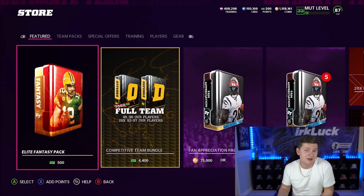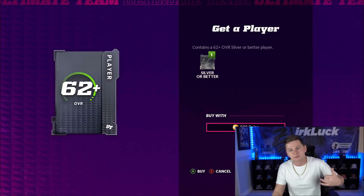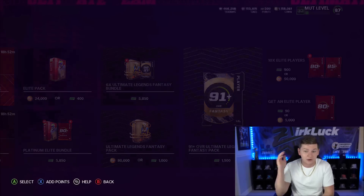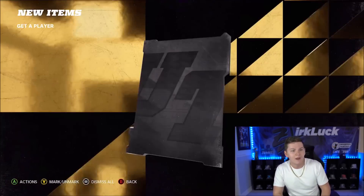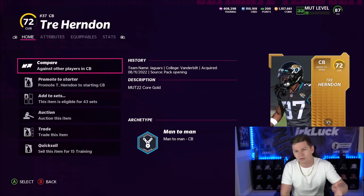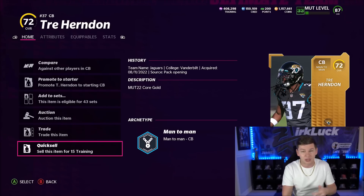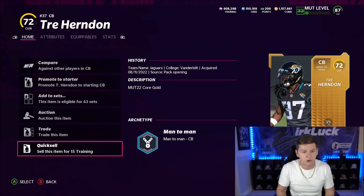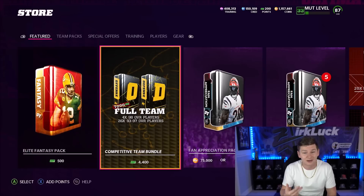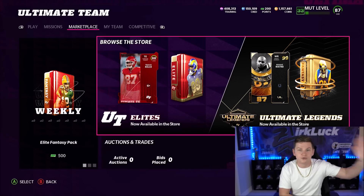Beyond the field pass, something I do every single year day one is the 'Get a Player' pack method. These packs tend to be 500 coins each. Day one, even a 72 overall gold will sell for maybe 900 to 1,500 coins, and some 77-78 overall golds go for a couple thousand coins. Spam this pack and sell pretty much everything you pull day one because the cards have value early — it's easy coins while you're also doing your field pass objectives.